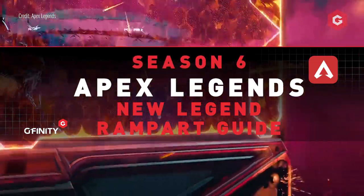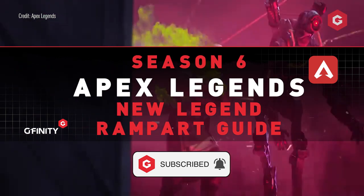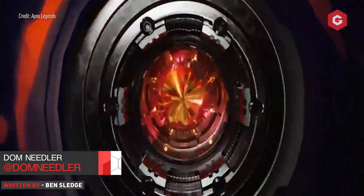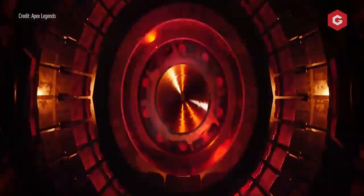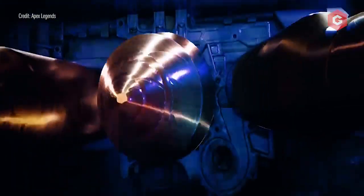Apex Legends Season 6 has brought a whole host of changes to the Battle Royale game we know and love, and the most exciting one is the addition of a brand new Legend. Rampart is the latest addition to the Apex games, and players will be able to unlock her and her trusty minigun Sheila with the new update. Here's everything we know about her so far and our tips and tricks to outperform using her.